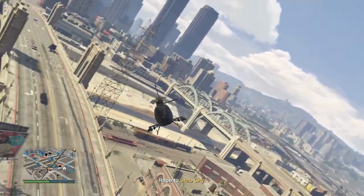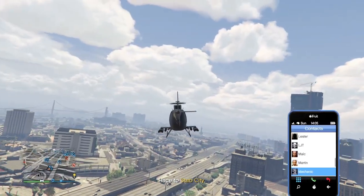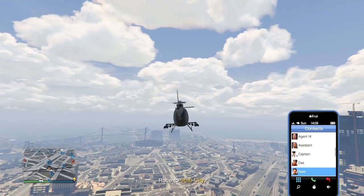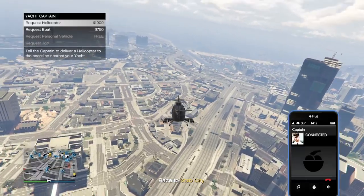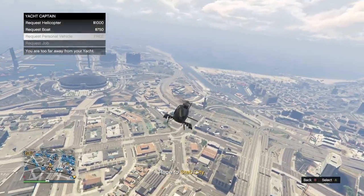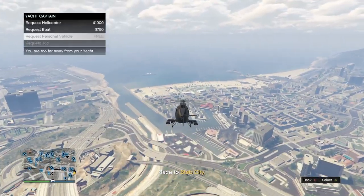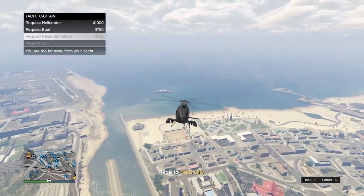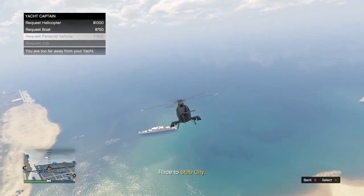Once you slingshot back, you're good to go. Fly to your Galaxy Super Yacht and call up your yacht captain. While flying to your yacht, hover over 'Request Personal Vehicle.' Make sure you know which garage your target car is in and the name of it so you're calling out the right car. If you accidentally call out the wrong car, stay hovering over the yacht, return the car to storage via the interaction menu, call back the yacht captain, and once the delay is over you can call out another vehicle — as long as the sprint is still going.